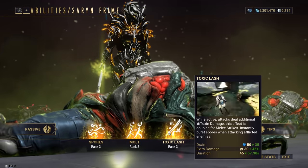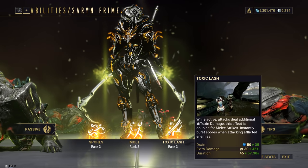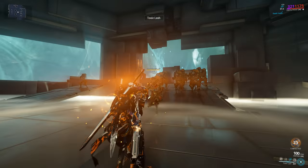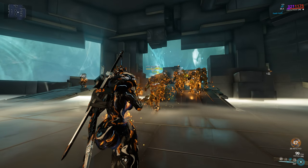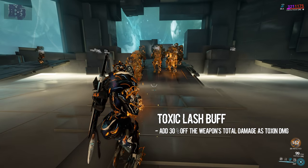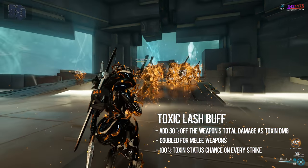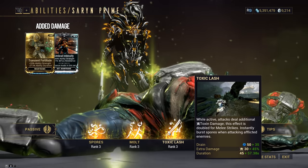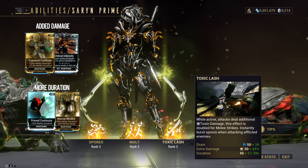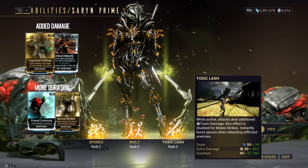The 3 of Saryn is Toxic Lash. While active, attacks deal additional toxin damage — this effect is doubled for melee strikes — and instantly burst spores when attacking afflicted enemies. Saryn imbues all her weapons with potent toxins for 45 seconds, adding 30% of the weapon's total damage as toxin damage, doubled for melee weapons, with 100% toxin status chance on every strike. The added damage bonus is affected by ability strength and duration is affected by ability duration. The additional toxin damage is a separate instance of damage and does not combine with elemental damage on the weapon.